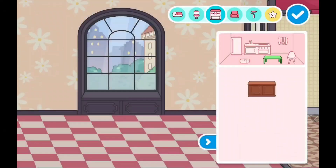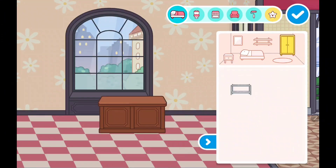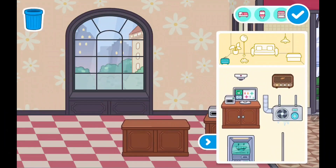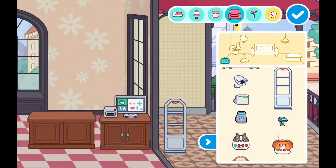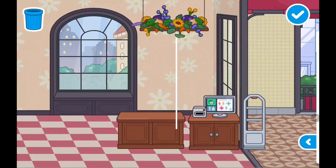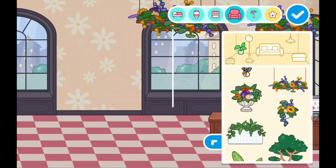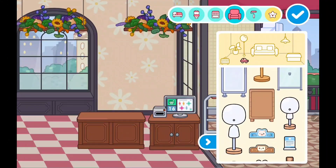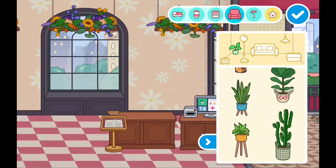We're just gonna color these. Okay, we're done coloring, and we're just gonna go put some of these things. I think these look really cute, really aesthetic and adorable. We're gonna put some of these from the local shop — there's a coffee shop, toy shop, and I think a clothing store.